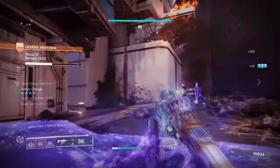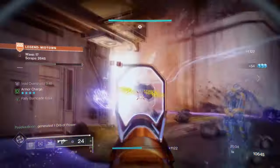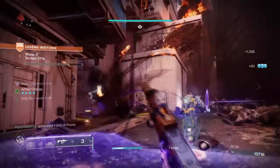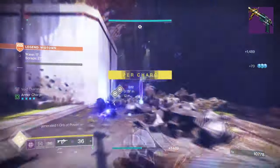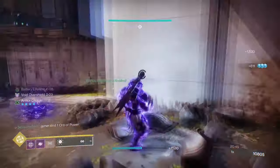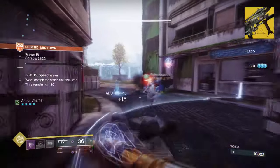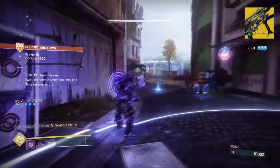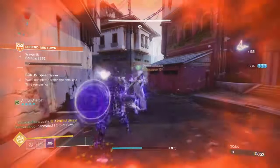For weapons, I went with the Recluse with Destabilizing Rounds to expand on the build's Volatile nature. After that, I went with Mountaintop with Vorpal and Ambitious Assassin, because I needed something strong that could deal with certain enemy types in the later rounds like Knights and Servitors. Then to top it all off, I added the Deathbringer Rocket Launcher, as its Dark Deliverance exotic perk is great for bosses in the final waves, and adding Volatile Rounds to them makes it even sweeter.